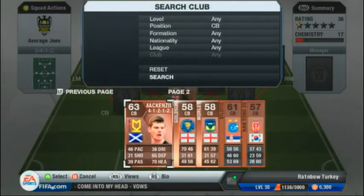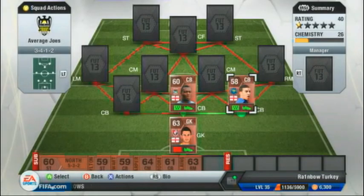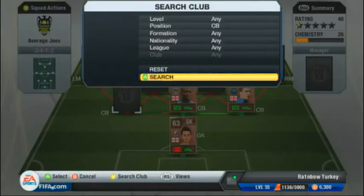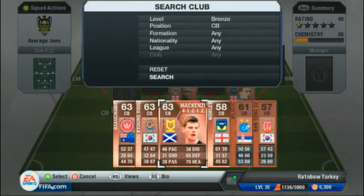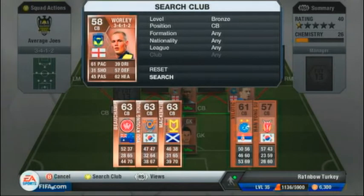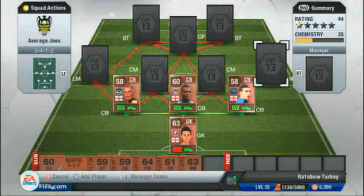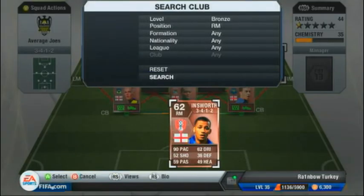For another center back, here's Goldson, who plays for Shrewsbury. If any of you watched MGH's Shrewsbury career mode, you'd know this guy is awesome. He's also incredibly fast — he has about 70-something pace but it seems over 80 because he is just phenomenally quick. He can catch up to players; I played against Bayern Munich and he caught up to Gomez when he was in full sprint.